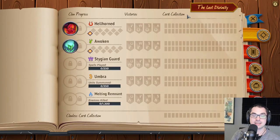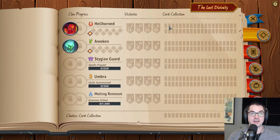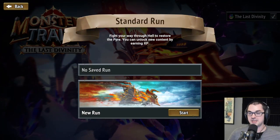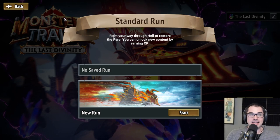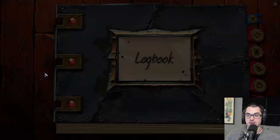So, we now have a completely clean logbook — we don't even have anything unlocked. Are you really, really sure? Wait, can I have it back, please? So this is what the logbook looks like normally: a whole bunch of stuff that's not filled out. At the very beginning of Monster Train, you can only play with a couple of clans.